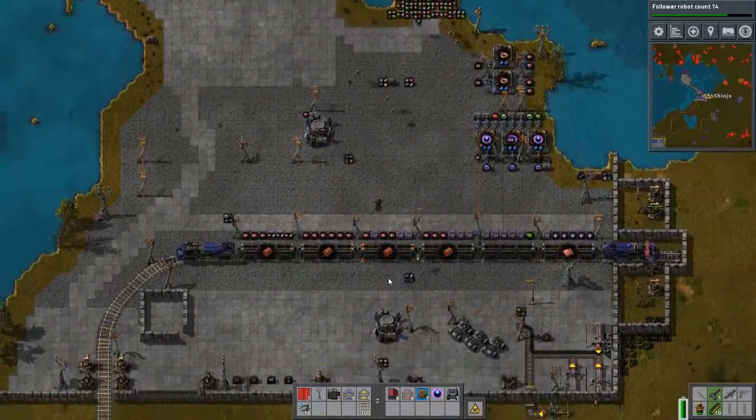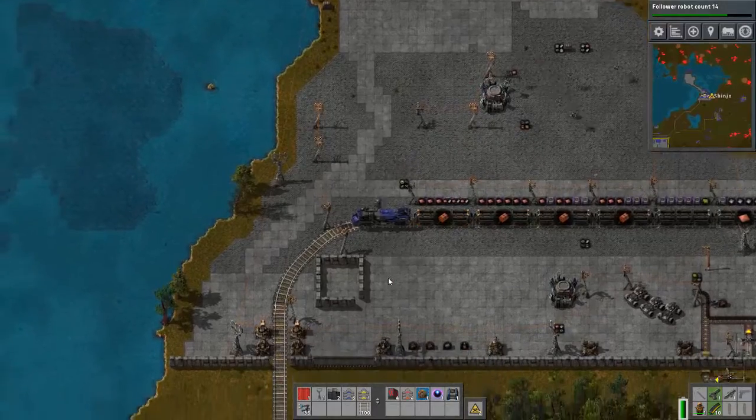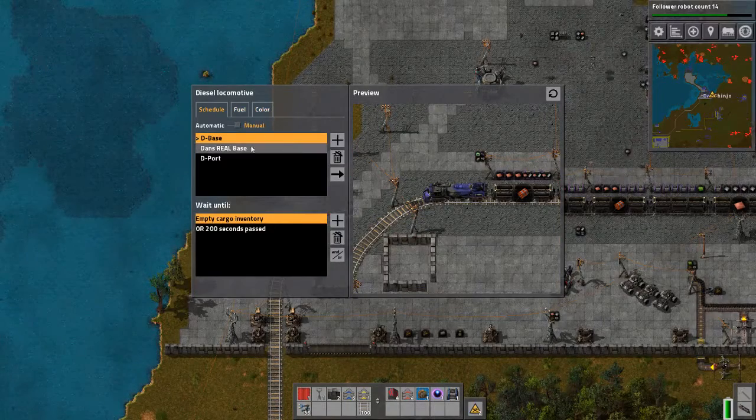This is my train. I'm going to show you my new base we're moving to. You can also change the color of your train, which is pretty cool.